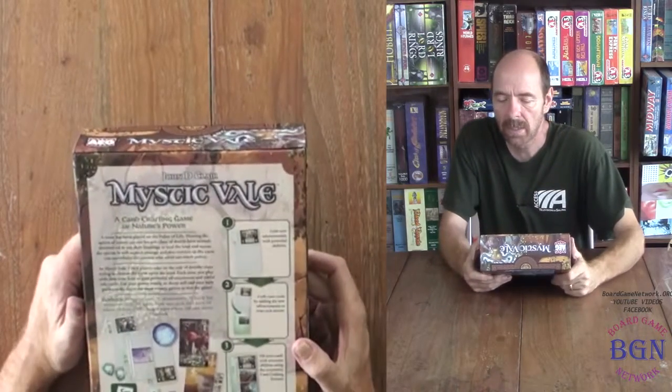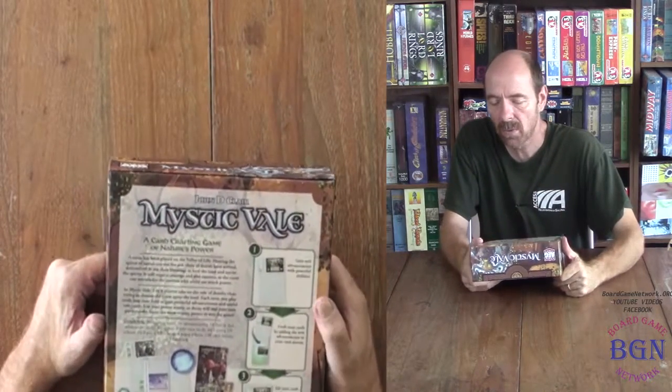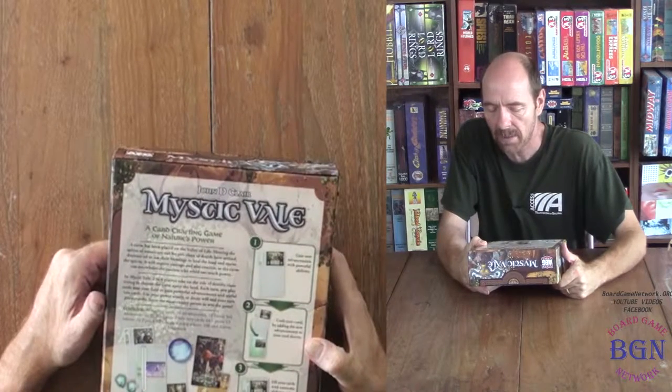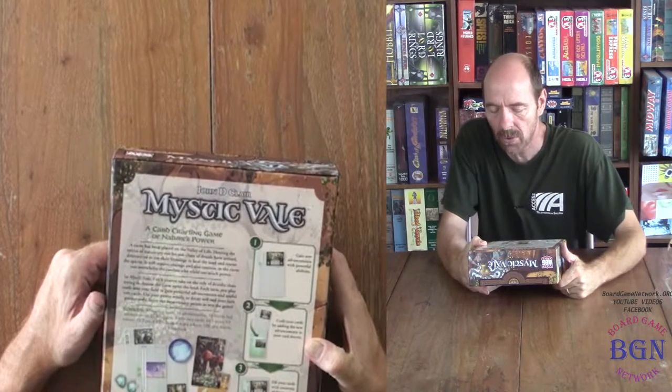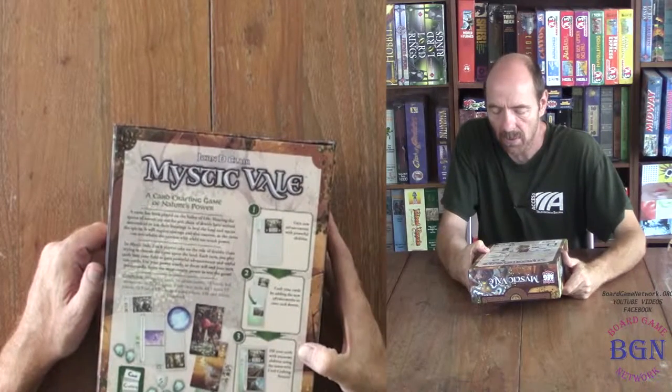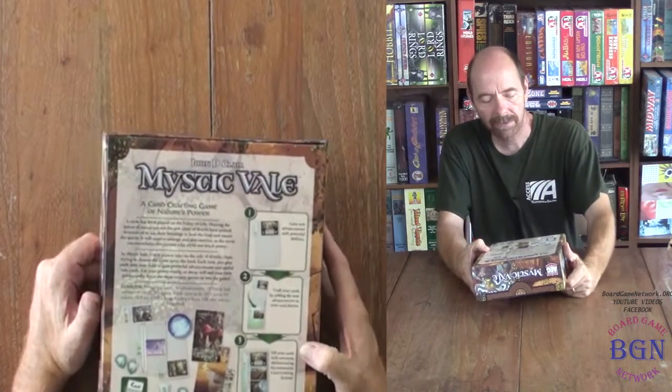Step one is to gain new advancements with powerful abilities. Step two is craft your cards by adding the new advancements to your card sleeves. And step three is fill your cards with awesome abilities using the innovative card crafting system.